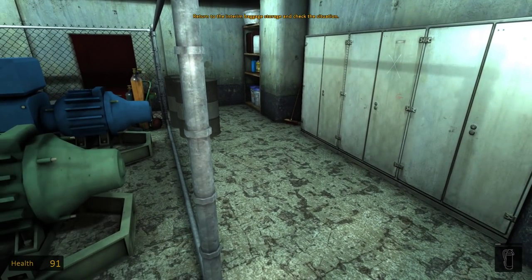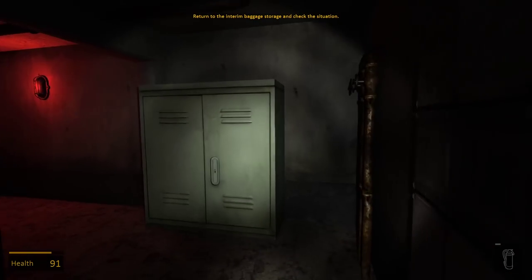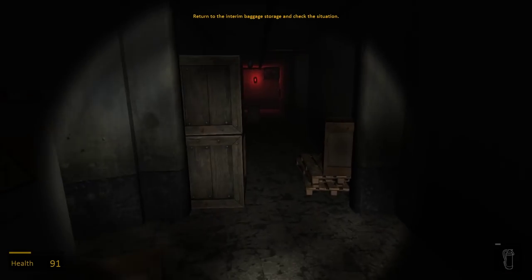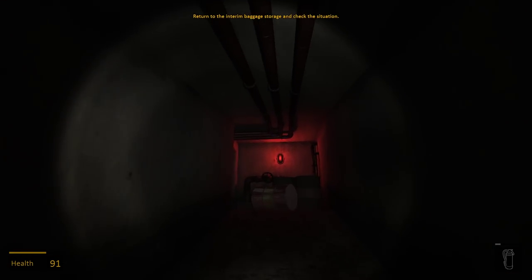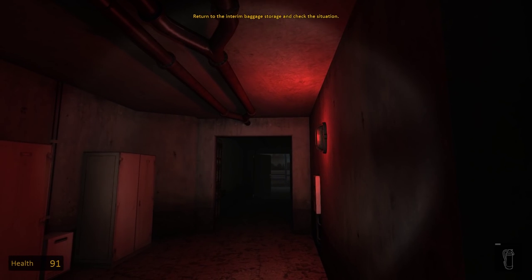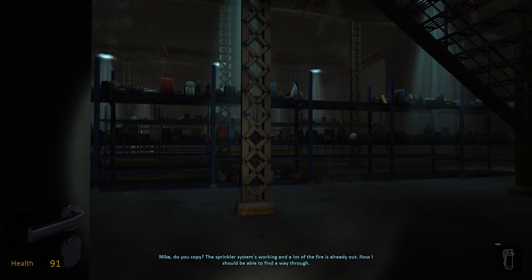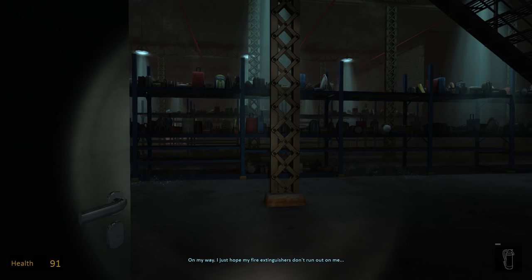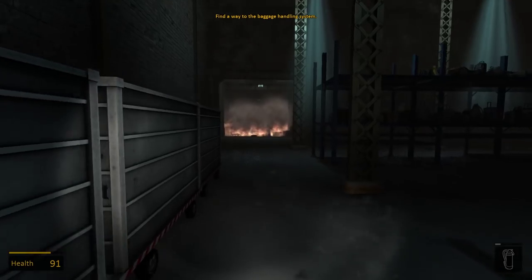Hello friends and welcome back to another episode of Airport Firefighter: The Simulation playthrough. We are playing through the main campaign. I'm still not sure if there is going to be free play later on — I sure hope so — but for now we are just gonna make our way through the campaign. As you know, last episode we were working on the sprinkler system and we got this all done. And as you can see, the interim baggage area is working.